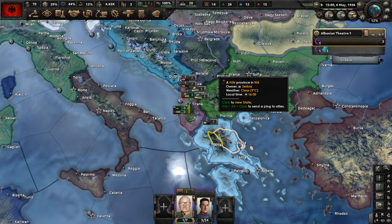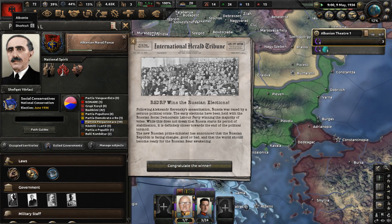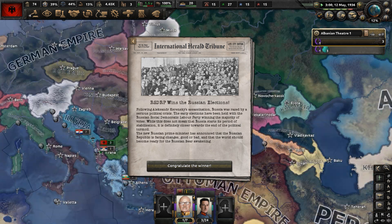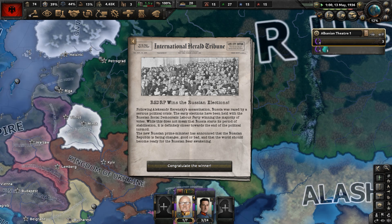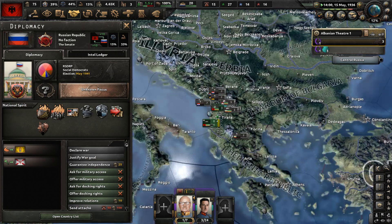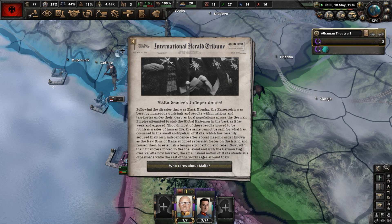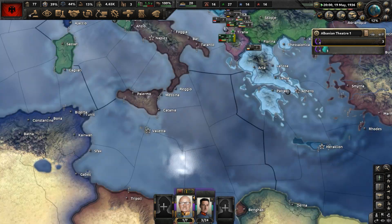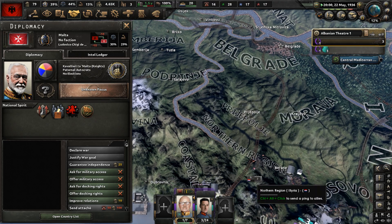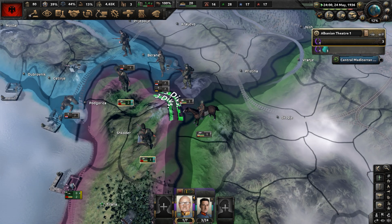What is Serbia going to do? Eventually they'll try to form the Belgrade Pact and clash with the Bulgarians, but not just yet. The RSDRP won the Russian elections — the Russian Social Democratic Labor Party. Malta secures independence — a new independent nation in the Mediterranean. They might join the Third Internationale, the Reichspakt, or the Austrian faction.